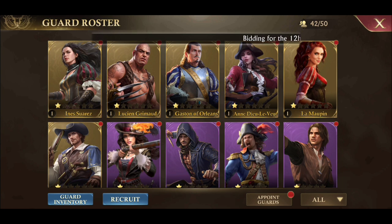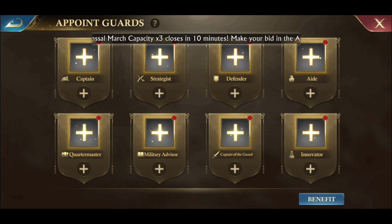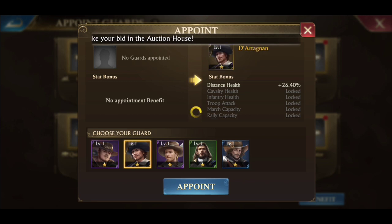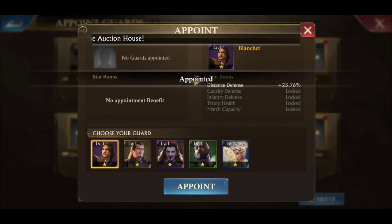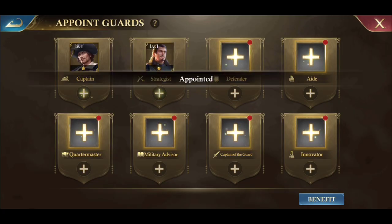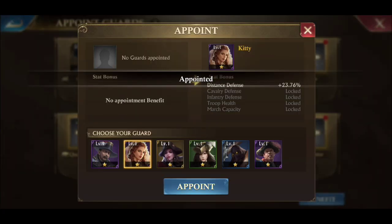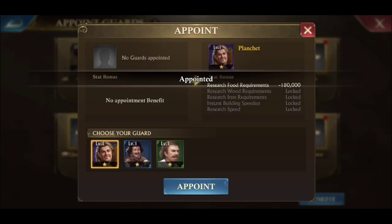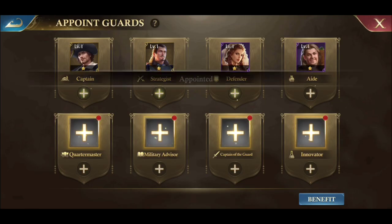The first thing we're going to want to do after we collect our compensation from our mail is set our guards — you're going to want to appoint your guards so you know which ones you're going to want to level up first. This is my farm account so don't judge me on my appointed guards, but we're going to appoint our favorite guards first.